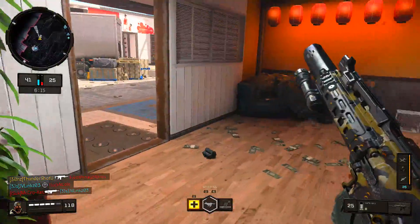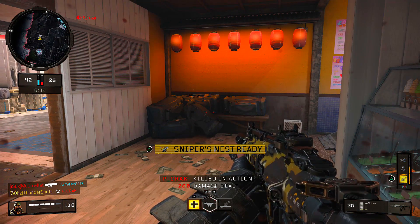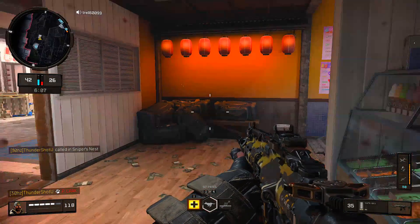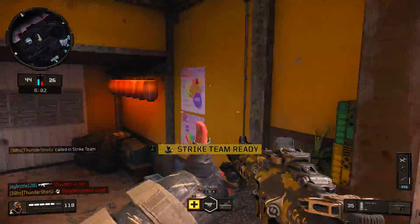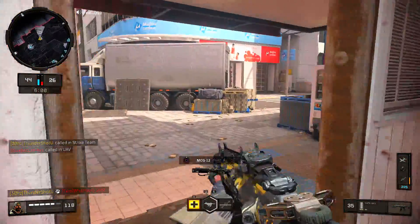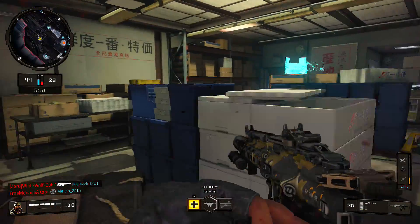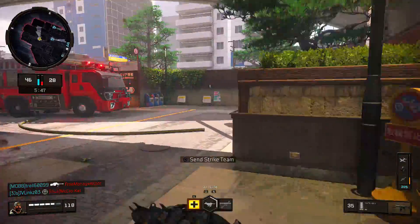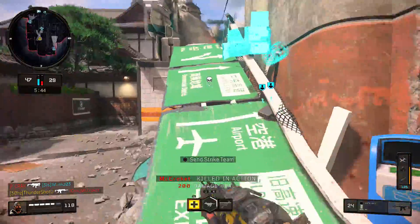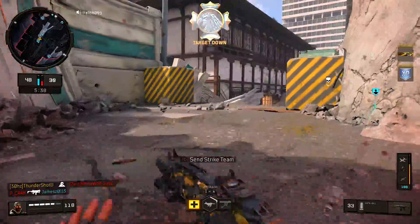We're gonna call in the canine unit. The canine unit is good for 125 score per kill. Got me the kill — calling in my bloop copter. Canine unit out there on the prowl. Picking up my strike team thanks to the compsec device. The compsec device takes the strike team from 1350 score required all the way down to 1050 — that's three fewer kills. The higher up you go, the more beneficial the compsec device is.